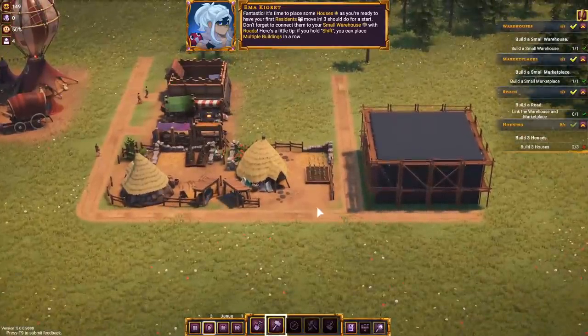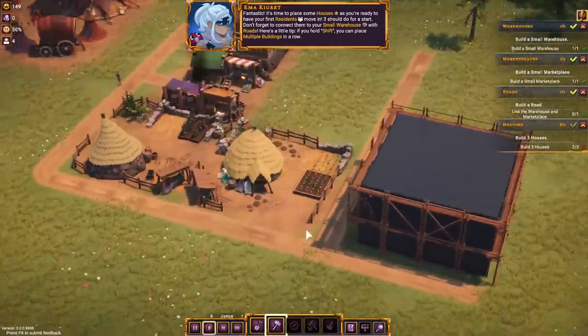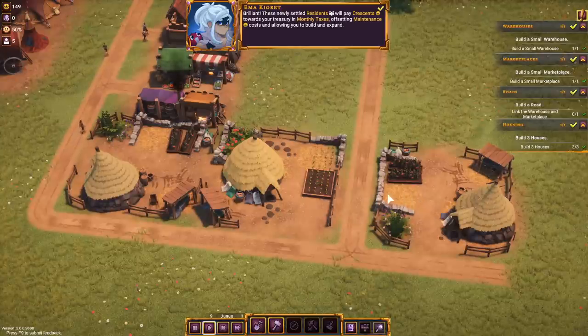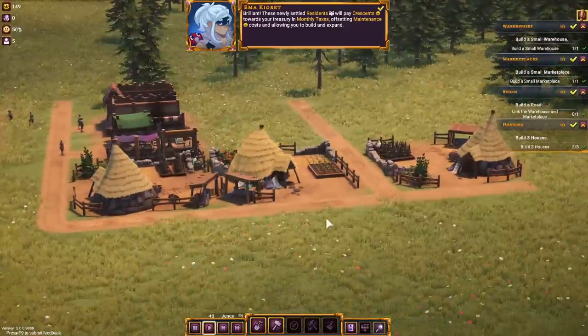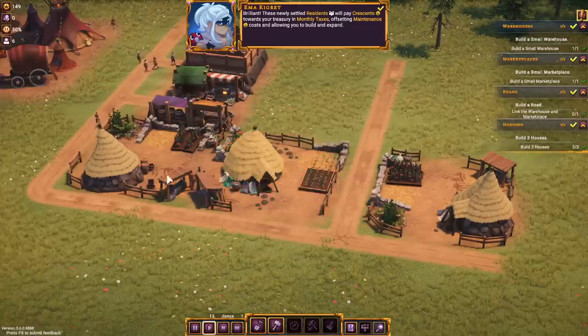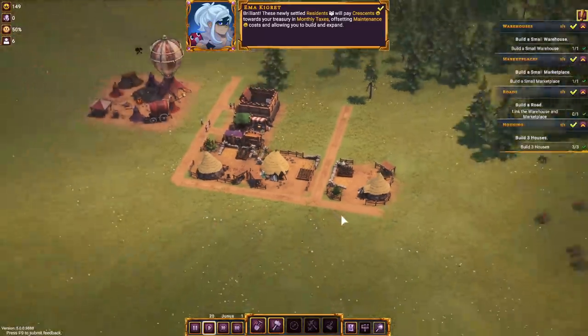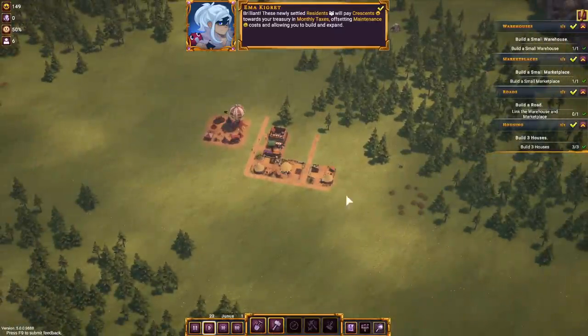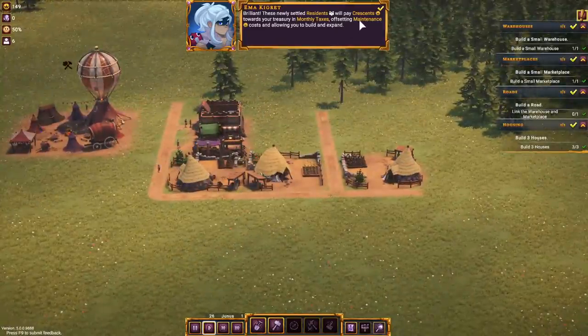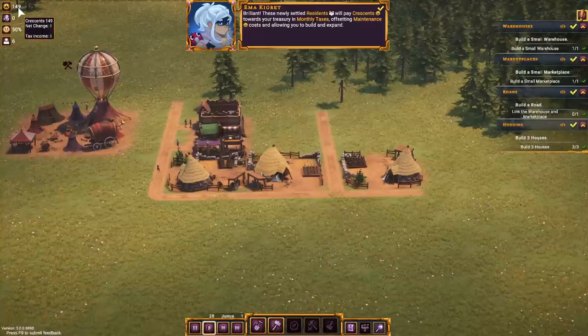One thing I've initially noticed mechanically: the houses have different layouts. This one is the same as this one, but this is an alternate layout for the house — I like that. I think every city builder should have a minimum of four or five different graphics for the same building, just to break apart the monotony. When you zoom out to the larger macro scale, it makes it look better once it's all assembled. Our residents are going to pay us money now for existing — gotta love that, so we've got a positive change.